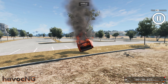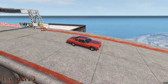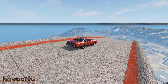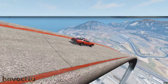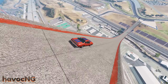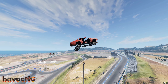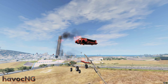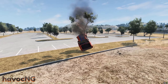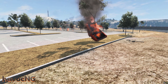Now let's play back the entire scene in its entirety. We're going to let this whole thing play at full speed until the car gets in the air, then we'll slow it down. And there you go — that's how you do some special effects in BeamNG.